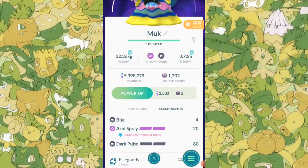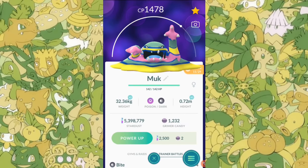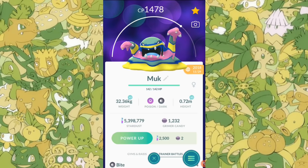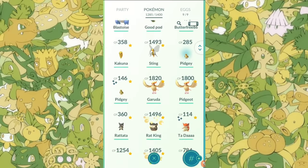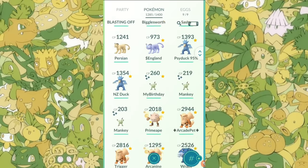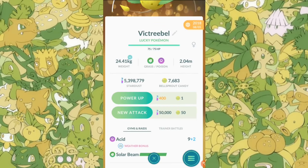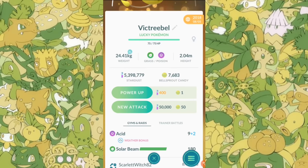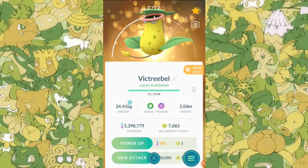On your Victreebel, technically you can have the defense-dropping move as well as the attack-dropping move, which is going to be pretty interesting. I'm contemplating whether I want to do that to my Victreebel because that would make it pretty good. What I'm thinking is — let me look at my Victreebel options. I have a lucky one. I want to get these moves on it, power it up, and bring it into the Great League. I do have a 100 IV Bellsprout here but it's way up there CP-wise, so if I evolve it, it's going to go right past the Great League. But we do have this Victreebel here.